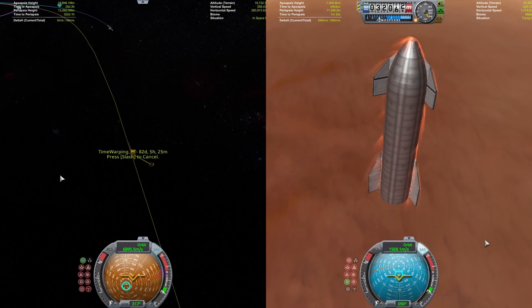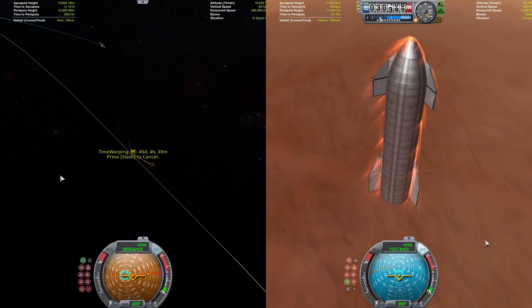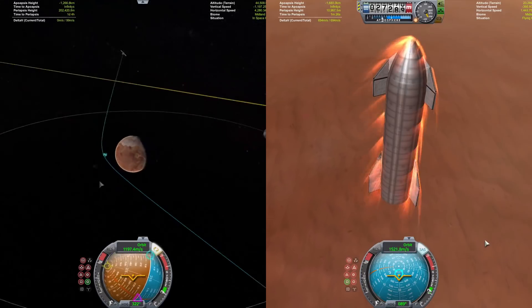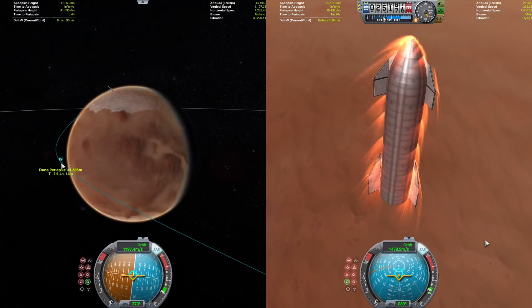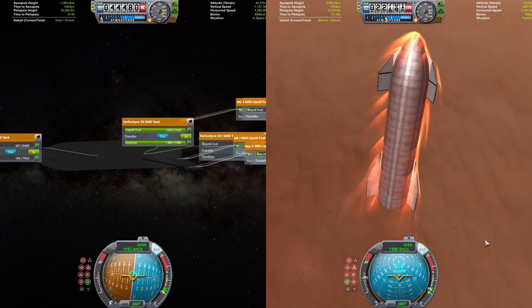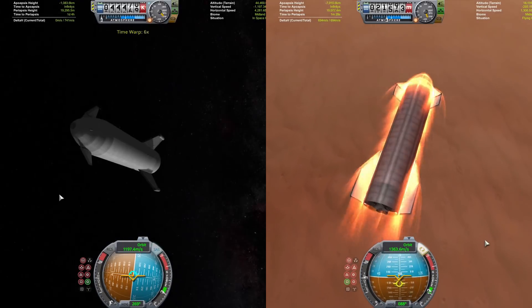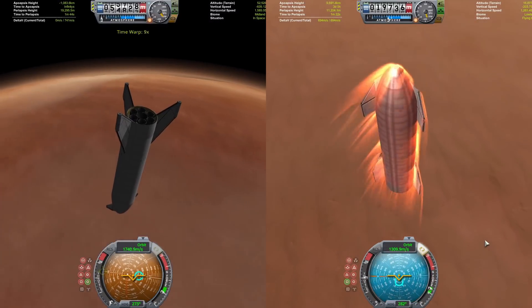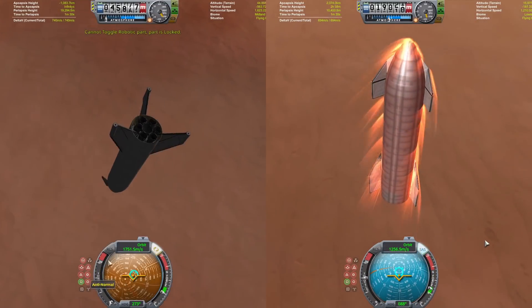Heating is not really much of a problem on Duna, but you can't come in too steep because there's not much atmosphere to slow you down. So you have to kind of come in around 20 kilometers altitude to shed enough speed before getting too low.